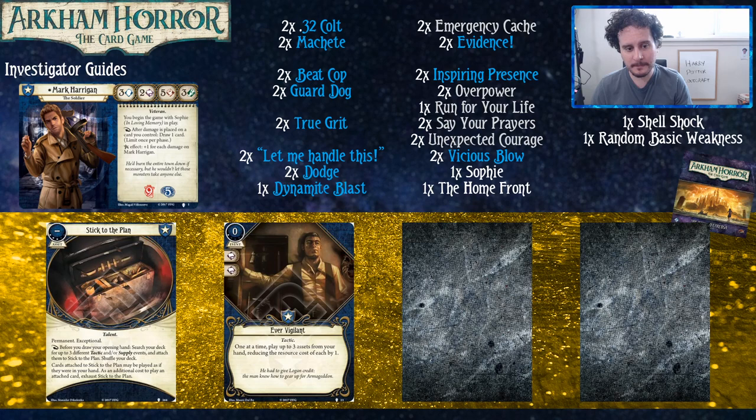The only downside to Stick to the Plan is that it makes your deck three cards smaller, so you're more likely to draw your weaknesses. However, one of Mark's weaknesses is Shellshock, which as we discussed is pretty soft. And your random basic weakness is usually pretty soft too — like, what if it's just a Detective? Mark Harrigan will just kill anybody.